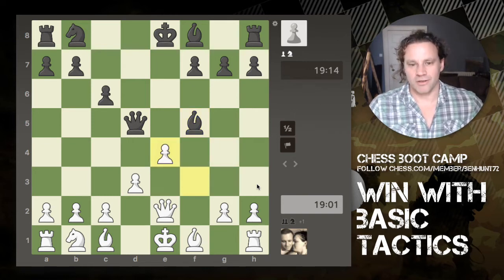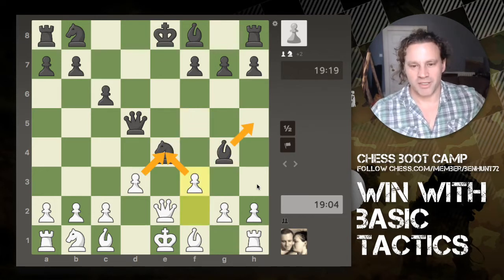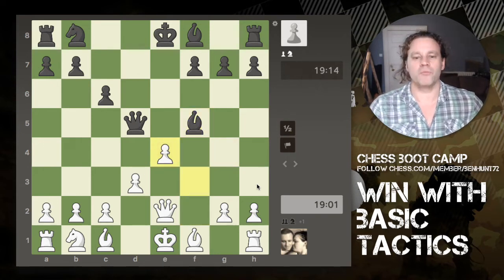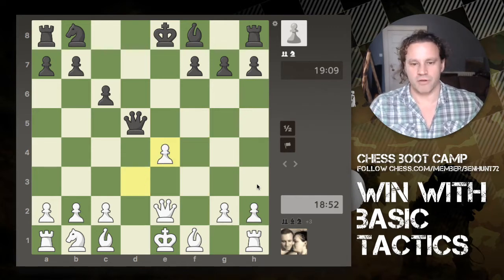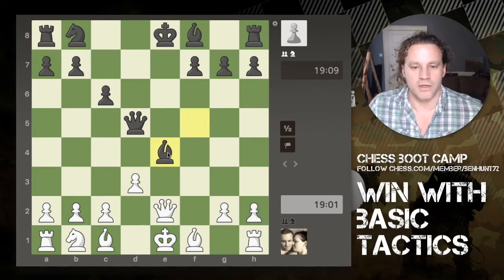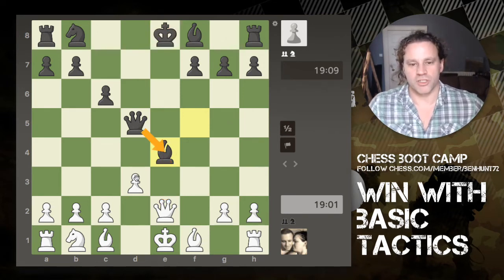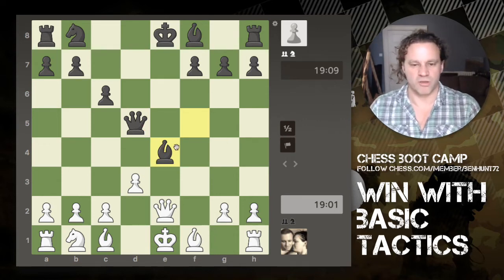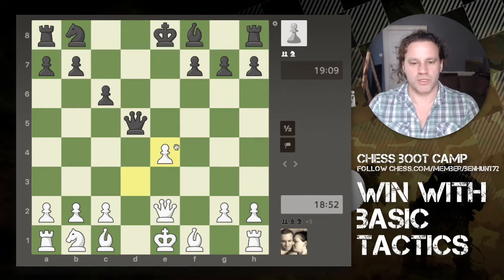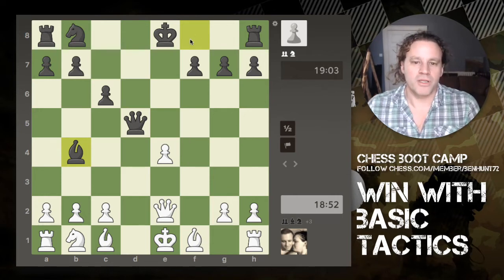Moving back to e4 is an error because it allows f takes e4, and what have we got? Another fork. So this bishop has moved from one fork situation into another one. The queen is going to have to do something — the queen is a valuable piece. In this instance the bishop captures, I recapture with the pawn. If I'd recaptured with the queen it would have been in check and attacked the queen, forcing my opponent to exchange queens.